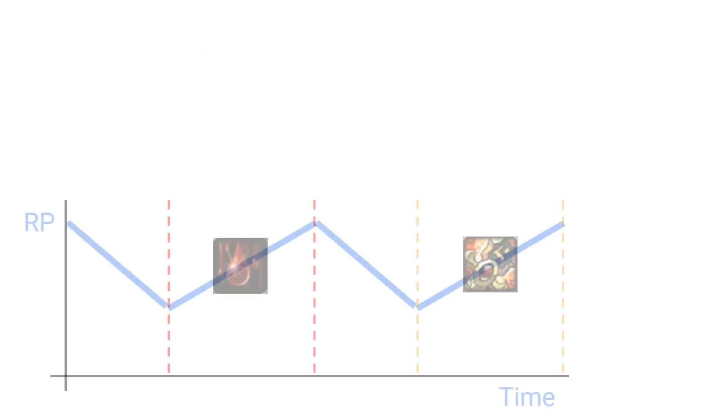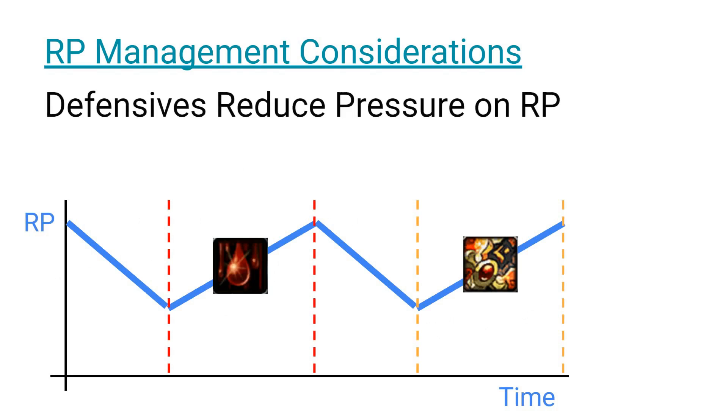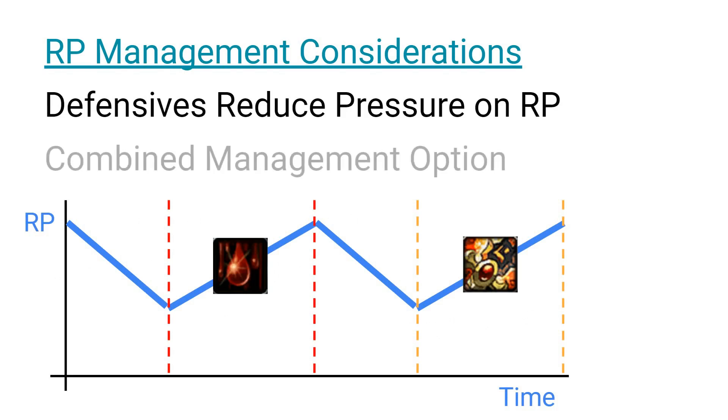The last consideration on defensive cooldown timings is to keep in mind the effect defensive cooldowns have on our Runic Power pool. Since our defensive cooldowns are increasing our mitigation, we will not need to use as much Runic Power to sustain ourselves. The one exception is Runetap, which lowers our Runic Power generation. One strategy used in particularly dangerous content is to use your Runic Power pool to coast between defensive cooldowns, which can allow you to sustain yourself for much longer periods of time when tanking a pack, compared to using all of your defensive cooldowns immediately after the last one expires.